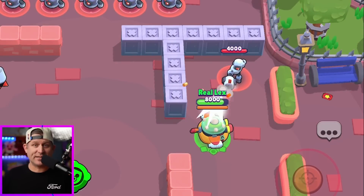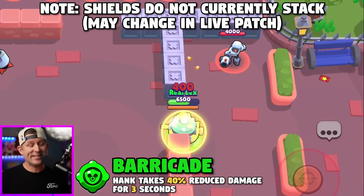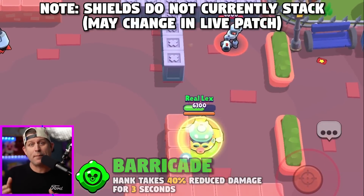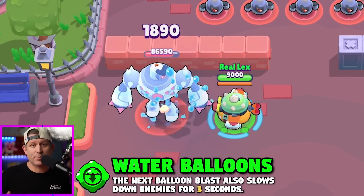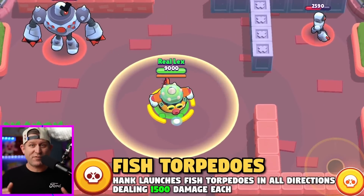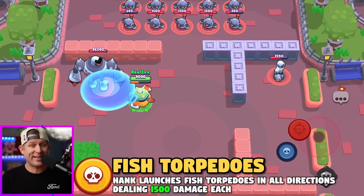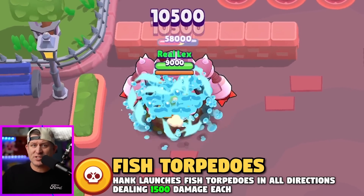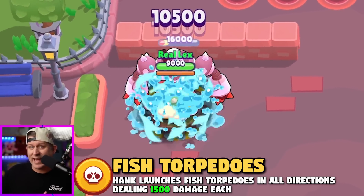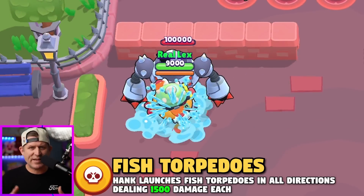But that's not his only defensive utility, because his second gadget called Barricade also gives him a shield, reducing the damage that he takes by 40%. His other gadget, Water Balloons, will cause whoever is hit by his next shot to be slowed down. Now for his super, he fires off six fish torpedoes all around him. These will deal 1,500 damage each, and they will travel until they hit a target or a wall. If you center yourself on a target and use a super, all of them can hit, and when they do, they deal 10,500 damage — which means there's actually a seventh torpedo in there somewhere, probably hitting at his feet.